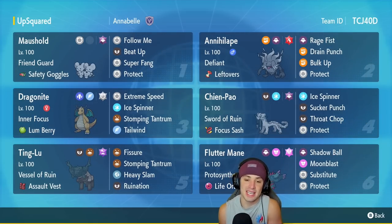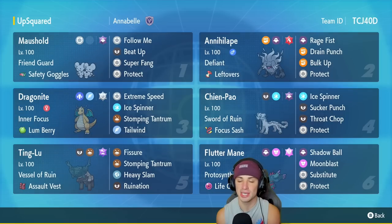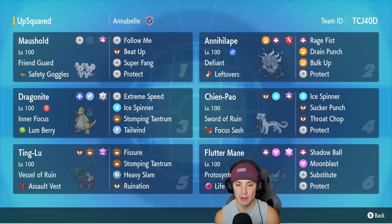Our fifth Pokemon is going to be Ting Lu — and not just any Ting Lu, this is a Fissure Ting Lu team. If you guys don't know, Fissure is a one-hit KO move that KOs any Pokemon in one shot, but its accuracy is super low — around 30% — so it's a high-risk, high-reward situation. I really do like having it though, because if you're going up against a Dondozo team and you know you cannot kill that Pokemon, you're just going to have to try to land a Fissure as your best resort. This one has the Vessel of Ruin as its ability, Assault Vest as its item, Fissure, Stomping Tantrum, Heavy Slam, and Ruination.